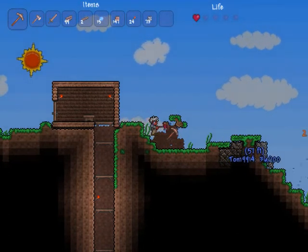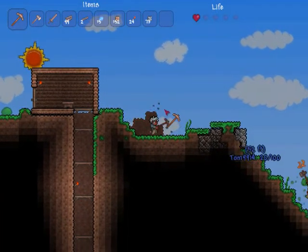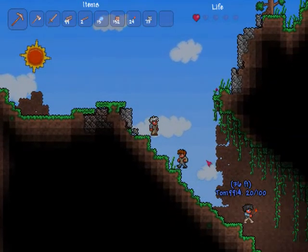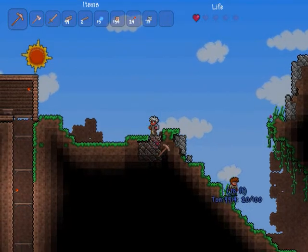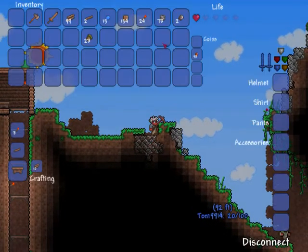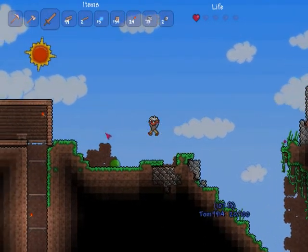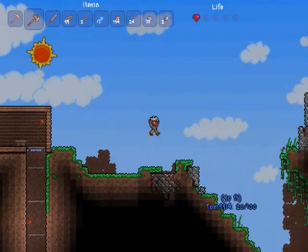A guy has ventured into a cave on his own. What does the guy do? I talked to him and he didn't really tell me much. He can — oh, there's cobwebs here and I'm stuck. It's alright. Apparently I just got some iron ore. There's a big greyish rock up here.